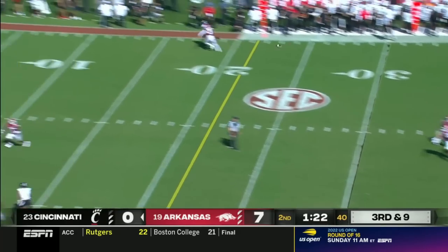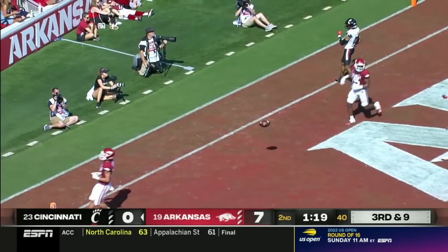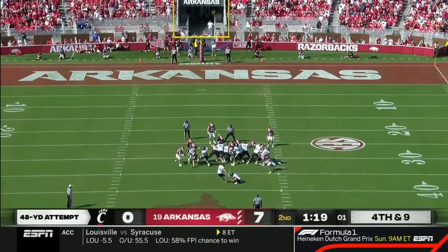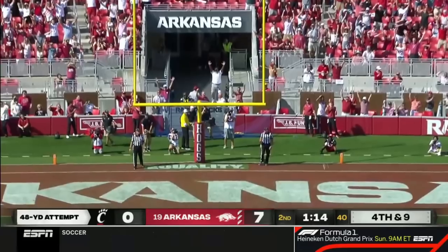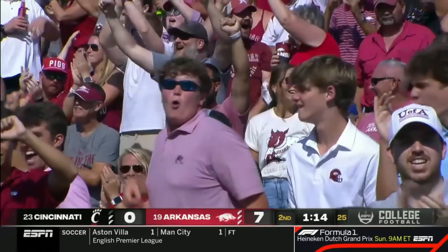They show pressure, they bring pressure over the top towards Scott, and he threw it to where Scott wasn't — Scott broke in, the throw went out. He's got a strong leg — kick is up — and that kick hits the upright and ricochets away. No good.